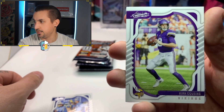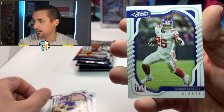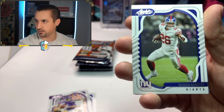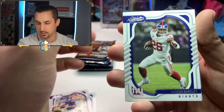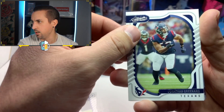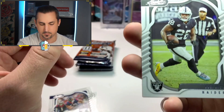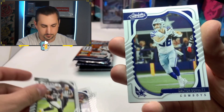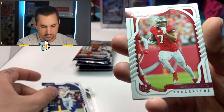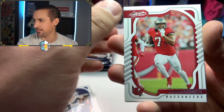Kirk Cousins — the Vikings choking again. Saquon Barkley — he's been a story. I picked him up last year as a first-round draft pick and he did well until he got hurt and just wasn't at 100%. Jonathan Grenard, Texans. Josh Jacobs from the Raiders. Dalton Schultz — nice tight end for the Cowboys. Leonard Fournette — my guy's still crushing it on the Bucs. Love to see it.